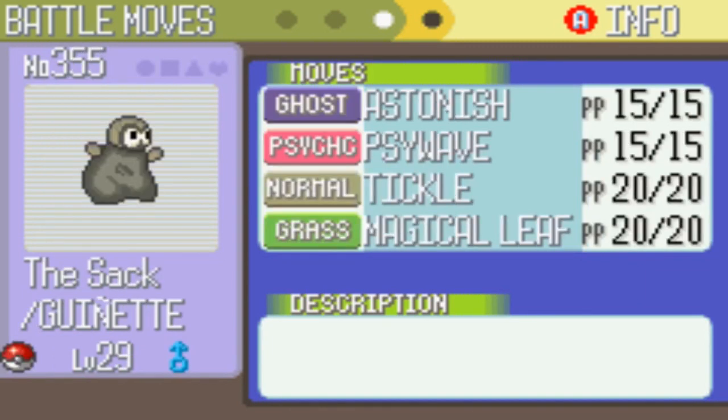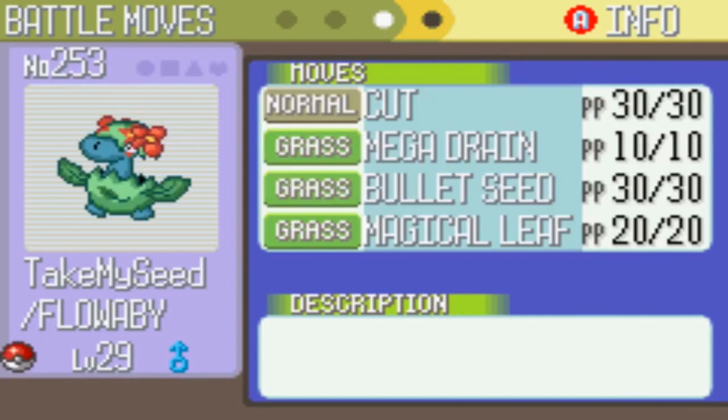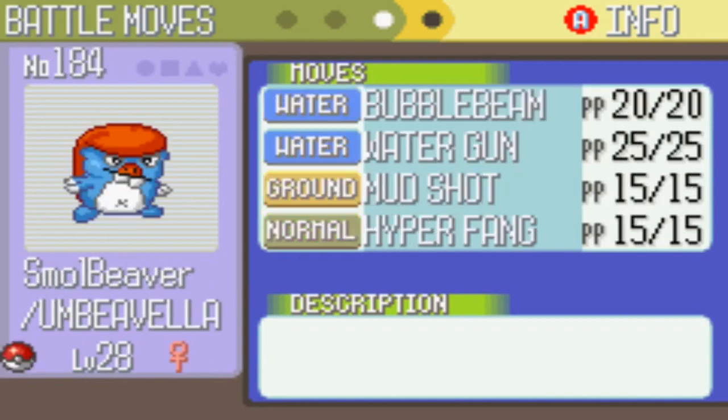This thing's moveset hasn't really changed either. It's level 29, it's really strong. No real changes to the moveset — it's level 29 now. This thing... what a beast this turned out to be. Holy crud. Bubble Beam, Water Gun, Mud Shot, and Hyper Fang is its moveset now. It's a complete monster. It annihilates so much stuff, it grinds so fast. I don't know if it gains more experience or if it just one-shots everything, and that's why it's so good at grinding.